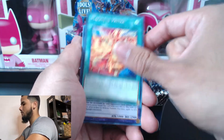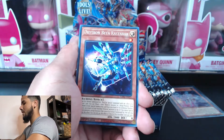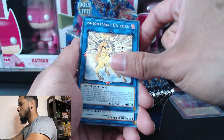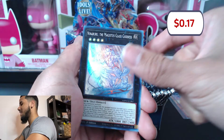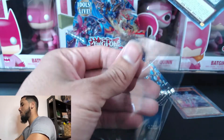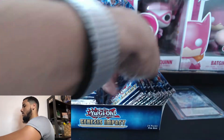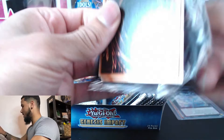Okay, so we have here: Magistus, Phrytra, Voct, Cassitis — something like that — Dry Tron Beta, Star Drawing, Nightmare Unicorn, Cyber Angel, and Glass Goddess. I have all of these from the other opening that I did. Hopefully we have something in here that we don't already have — it's not easy, man, it's not easy.